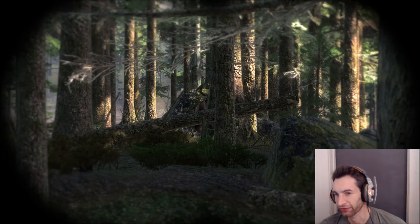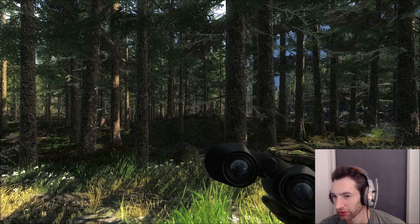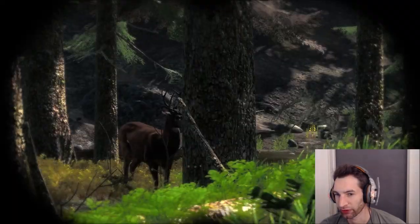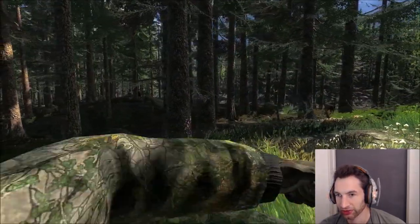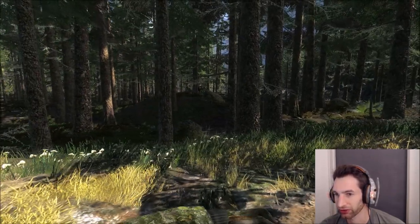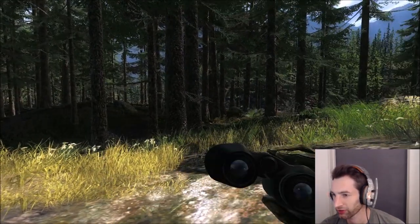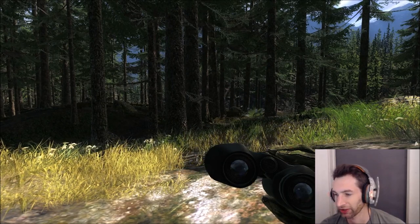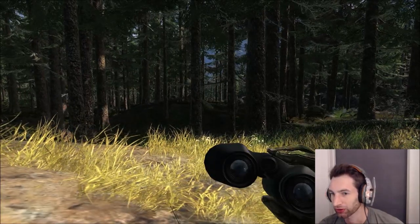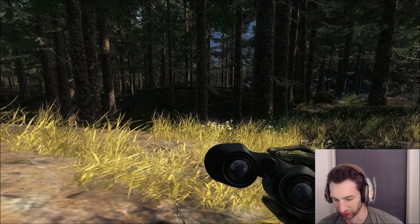Alright, our first animal is going to be a black-tailed buck — actually a pretty solid one. We got a score of 155 to 200 on him. The wind's pulling right at him, so this is going to be a little bit difficult. There's also a young 115-120 buck right there, so it's going to be pretty tough. He's looking directly at us, but we need to get over more. At least we're behind this tree. There goes that little buck, and we got this big buck coming right to us — the wind is blowing right at him, so we're going to pop up and take a shot.